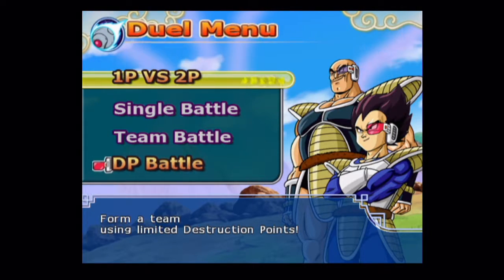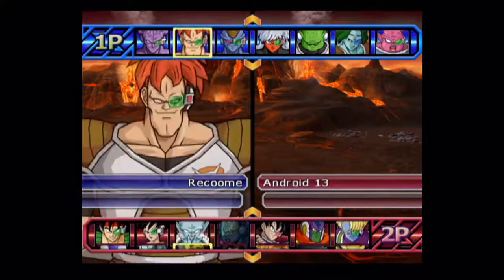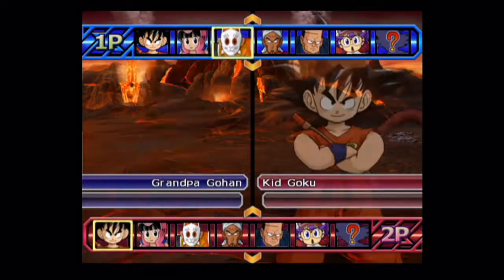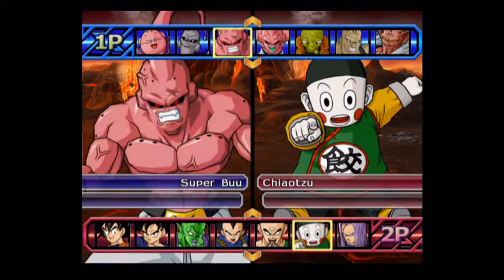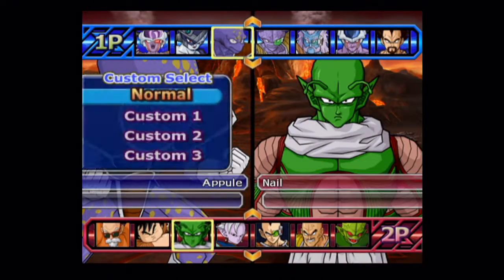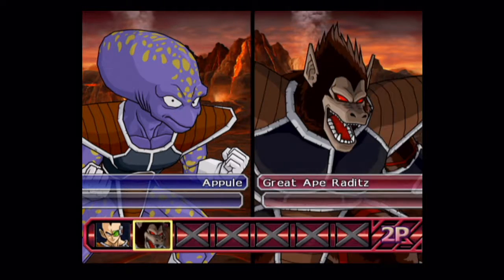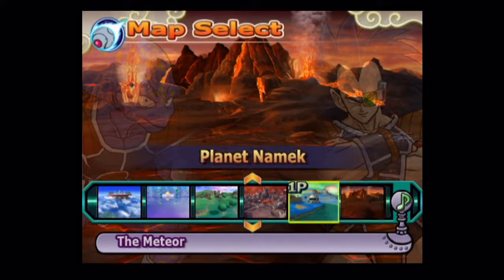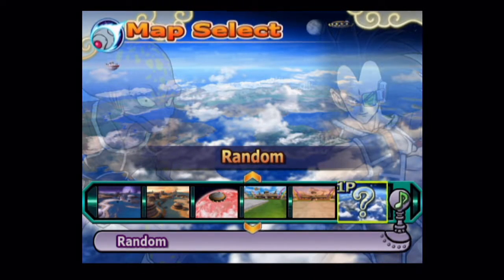Do you want team battle or DP battle? One more team using limited destruction points. We could just go with another single battle and do team battles next time. Okay, sure. Do you want to do more than one for this? Maybe. I do enjoy this. Who to go with... no customisation options — it'd probably be better because I wouldn't know whose customisation is whose. I'm pretty sure mine are all set to three. You can see we use different characters. You don't use any of my characters. Who are you planning to go with? I don't know. I think I'll go with Appule. I'll go with someone equally as disappointing.